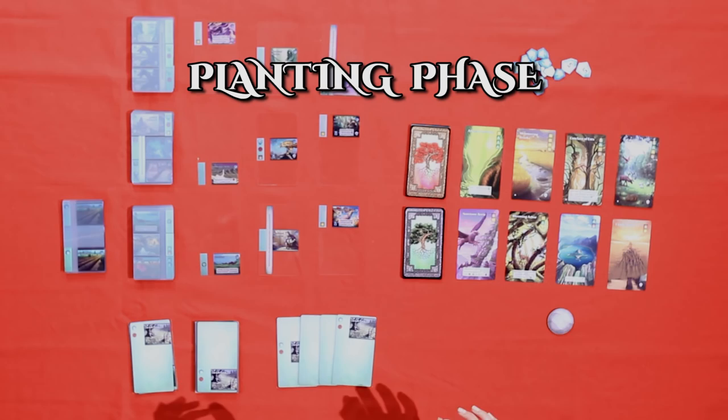Once it comes back to me, we start with the planting phase. In this phase, I have two options: I can stick with my field as it is, or I can choose to push. This means I can slide the on-deck card into my field and flip over the next card. If I don't get a fourth decay symbol, I get the extra resources from my original on-deck card. If I do get a fourth decay symbol, my whole field is spoiled and I skip my harvest phase, losing the opportunity to buy an advancement.